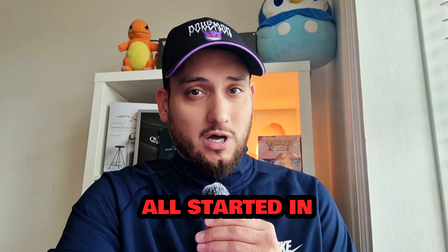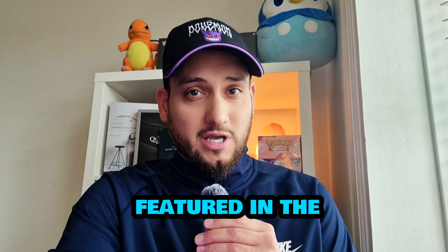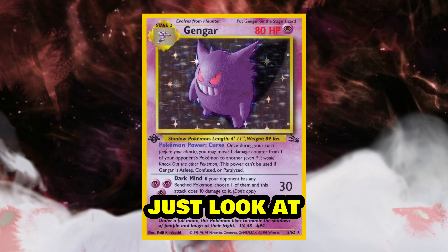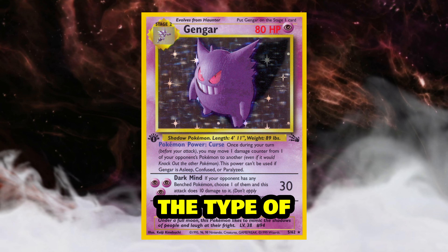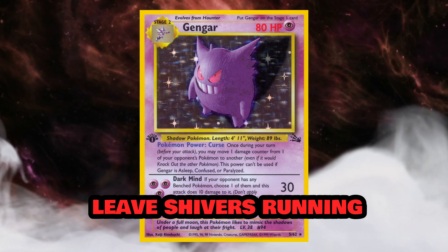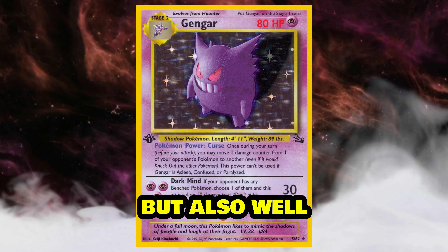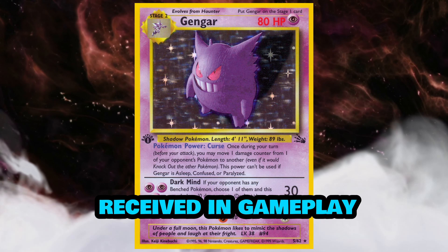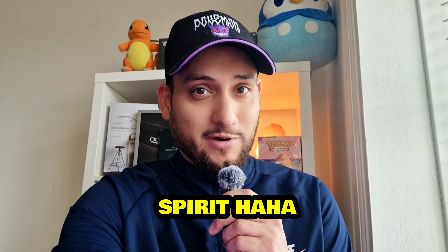Let's kick it off where it all started in 1999, where Gengar first featured in the Fossil set. Just look at that mischievous grin with its purple vibe and Dark Mind attack — the type of artwork that could leave shivers running down your spine. This card was a must-have for spooky collectors but also well received in gameplay. This bad boy was the reason why some trainers felt their deck had a little extra spirit.